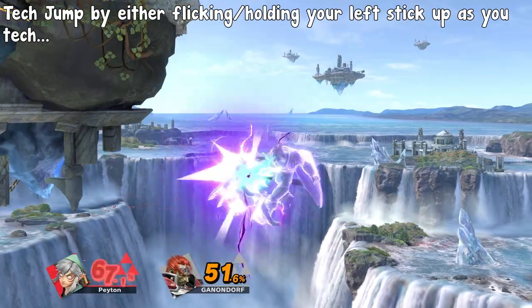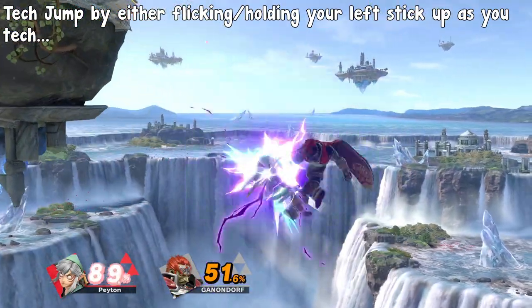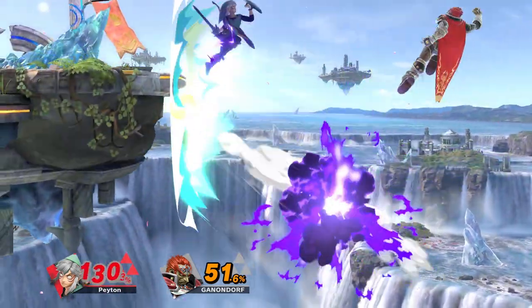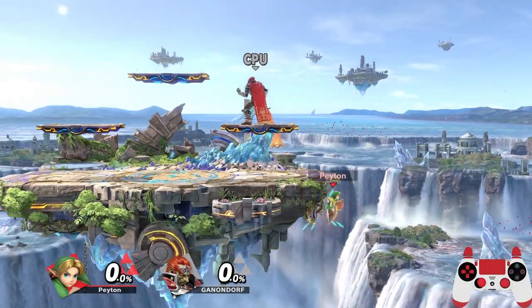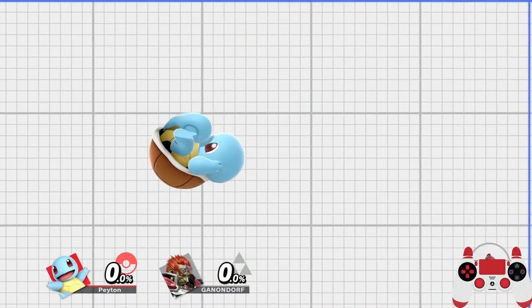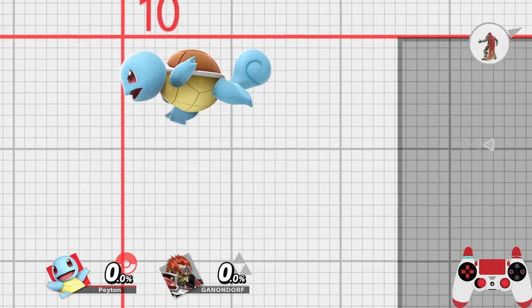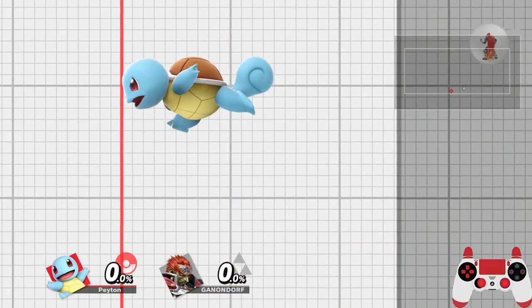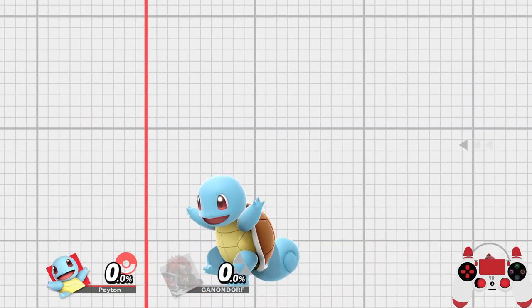You can also tech jump by holding or flicking the control stick up, or pressing jump as you tech. To my knowledge, all characters can tech jump when hit, though some characters can wall jump without being hit, allowing for some really cool clips to get back to the stage. There's a small subset within those wall jumpers that can also cling to the wall, though other than our resident occasional PT player, I haven't seen any of you play a character that can wall cling.